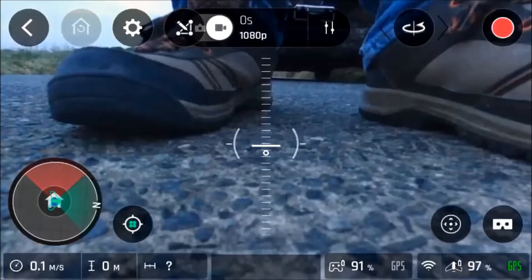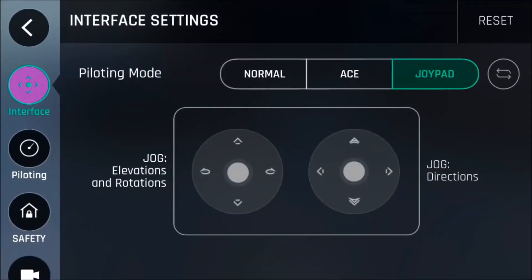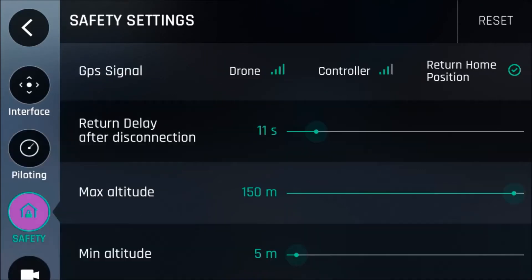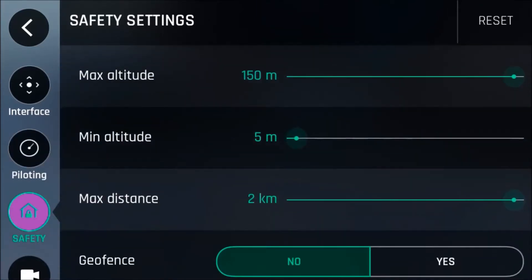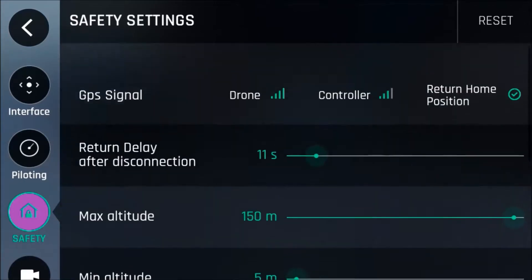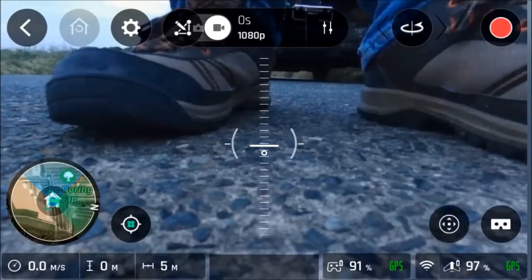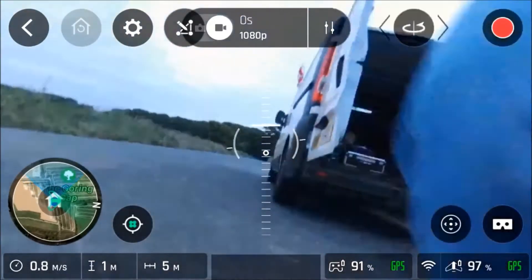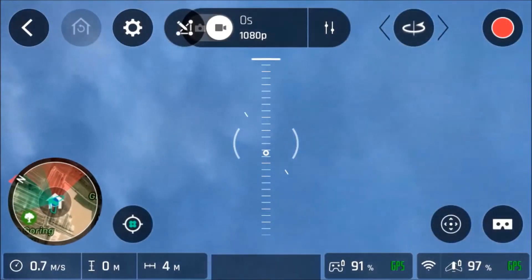Hey folks, welcome to my latest video where I'm experimenting with the return-to-home behaviour of my Parrot Disco. I've got the loiter altitude set at 50 metres, and then in the safety settings I've got a low geo fence, a max altitude of 150 metres, and return-to-home after 11 seconds. So let's get the Disco in the air and begin our testing.